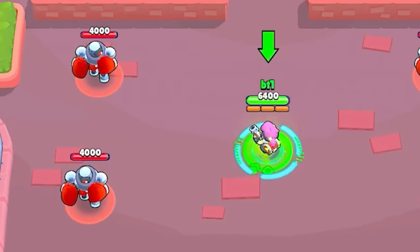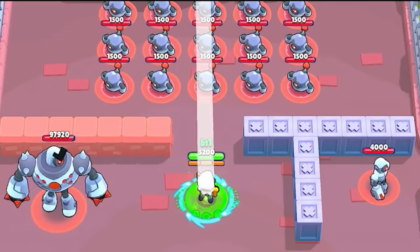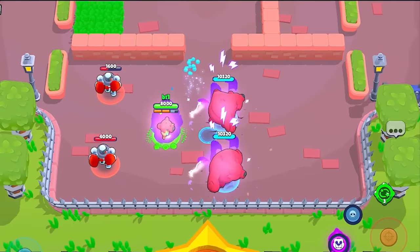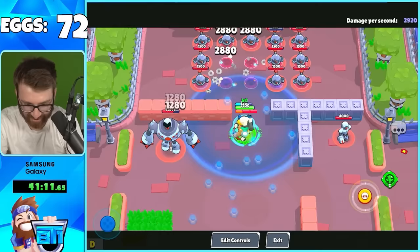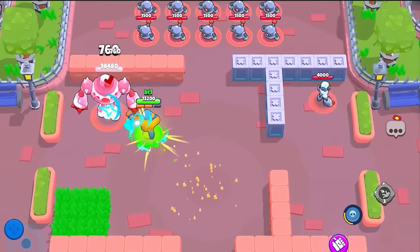Ot can have unlimited mines on the map with a super fast super charge rate - imagine that with a totem. That's going to be so annoying. Primo's mutation gives increased health, faster flying super, and faster super charge rate. Piper shoots twice - with Homemade Recipe that could be double homing missiles as an instant kill. Gray has increased super charge and can have six portals on the map at once, essentially three supers active simultaneously.